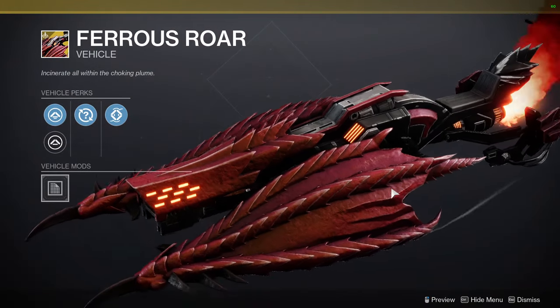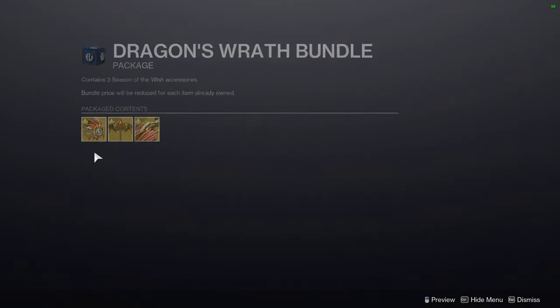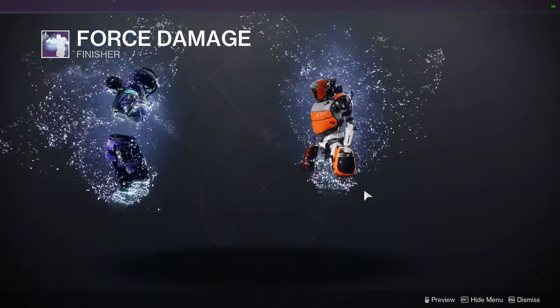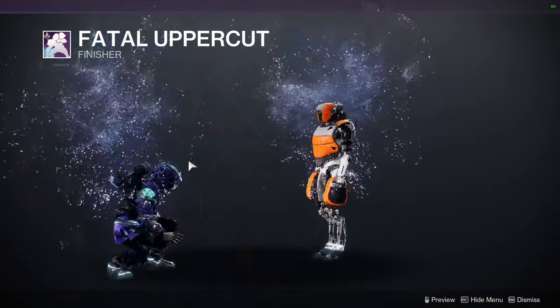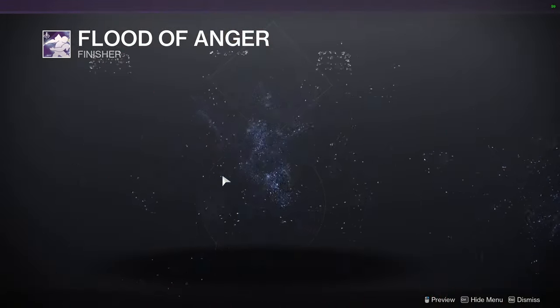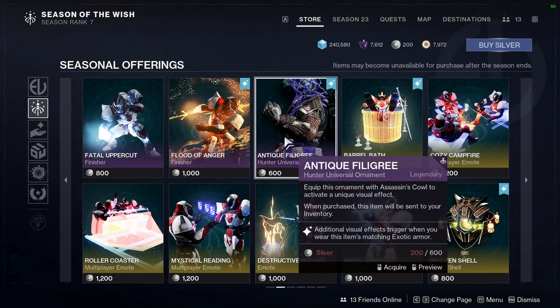Some of these items are pretty cool — this one's like Steel, and the head looks like a Digimon. Then the finisher — what the heck was that? Okay, Fatal Uppercut — I thought it was going to be a shotgun emote thing. And then Blood of Anger, which is the Witcher one — that looks super cool.